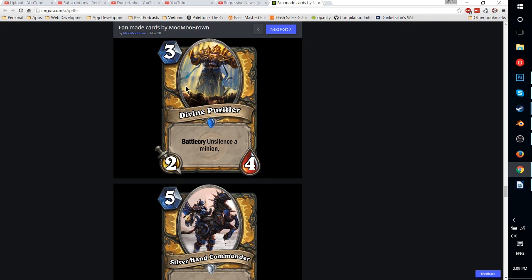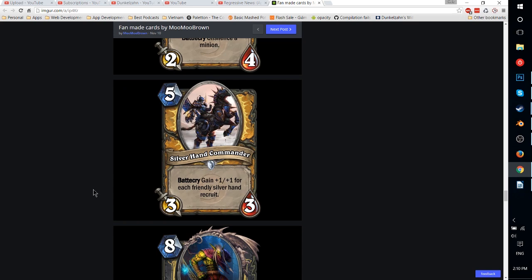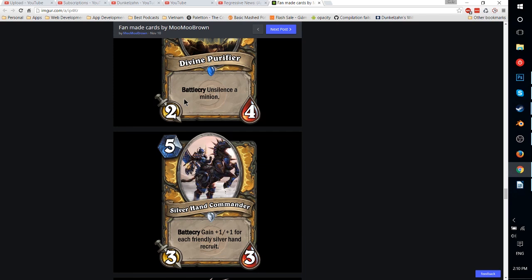Divine Purifier — 3-mana 2-4 with Battlecry: unsilence a minion. This is pretty much garbage because Silence is rare enough that this is rarely going to do anything. A 2-4 is not very good — it would have to be at least a 3-4 since the Battlecry is so niche. And beyond that, a lot of those unsilence effects aren't going to be that relevant. In the one in ten scenarios where you can unsilence a minion, at best you're unsilencing a Cairne or Sylvanas. Maybe in an N'Zoth deck if Silence was more prevalent, but Blizzard doesn't really like Silence anyway, so this would probably never see much play.